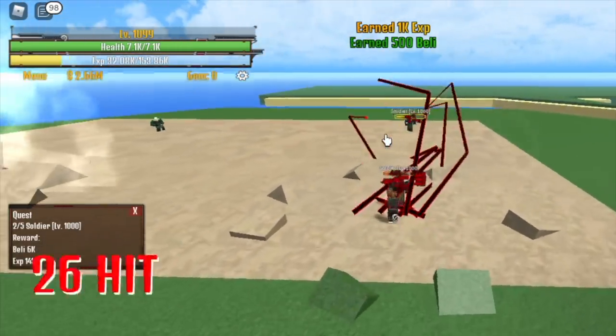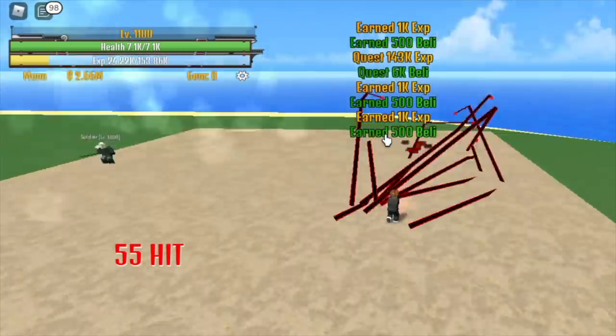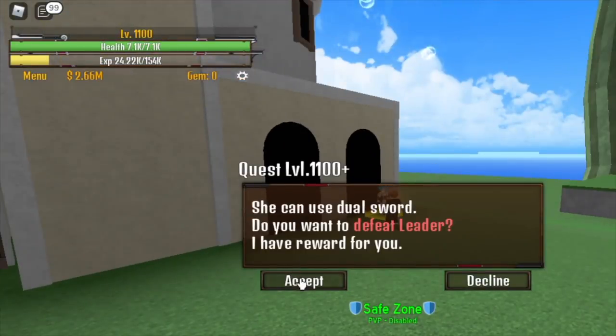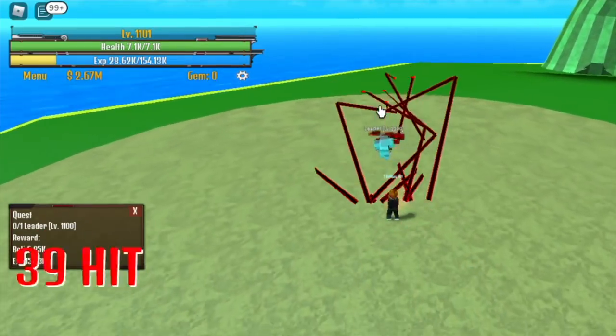Use your first and second skill, then your C skill to defeat 3 — and that's it for the quest. Reach level 1,100 with that, then you can start defeating the leader. This leader can be defeated by just using your C skill.